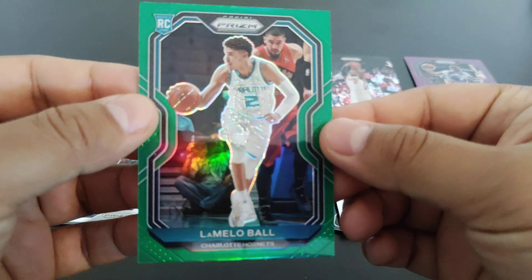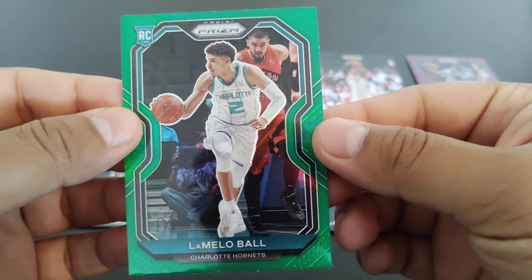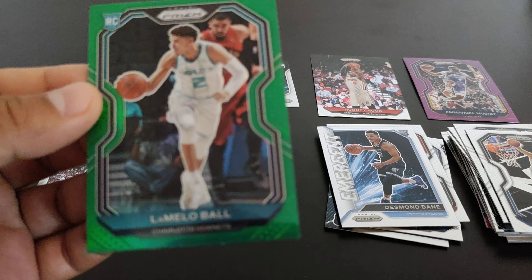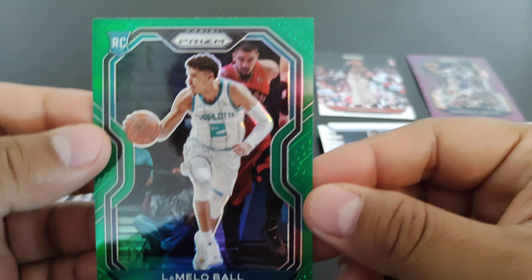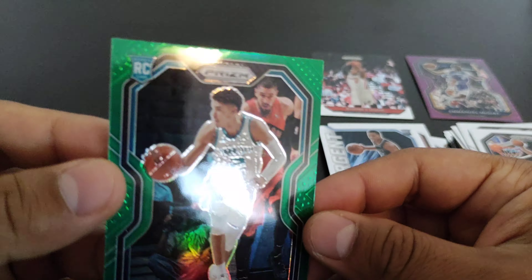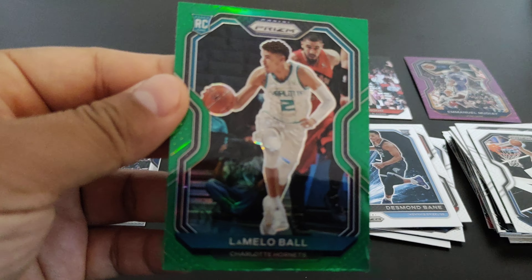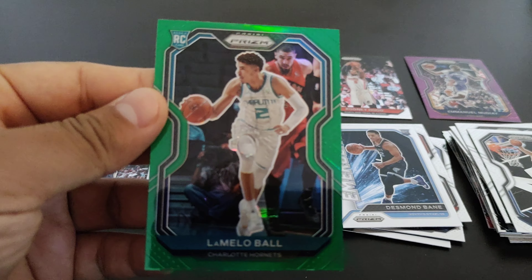I was starting to think this box was going to be a bust, but I got a little Melo green wave rookie card — awesome! Tory Craig, and our memorabilia card is Danny Granger — if any of you guys remember him, not bad. And then we got a Desmond Bane Emergent rookie card, and the last card of the pack is Jack Lehman.